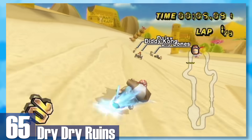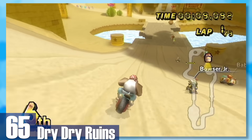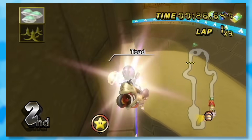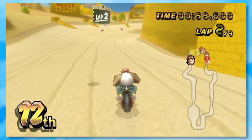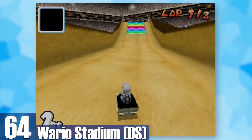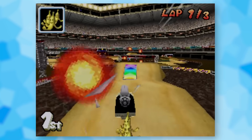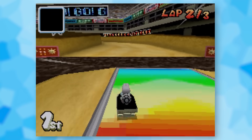65: Dry Dry Ruins. This desert track is extremely hilly and also has us going into a pyramid with rising sand after each lap — even the pillars fall as the laps go by, it's really cool. 64: DS Wario Stadium. Basically Wario Stadium 2 — very similar to the N64 version but much more fleshed out. The ramps sometimes have fire rings to jump through, you slide through mud via tons of speed boosts, and the track layout is just more interesting.